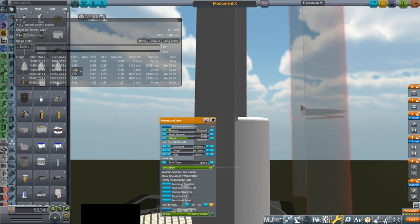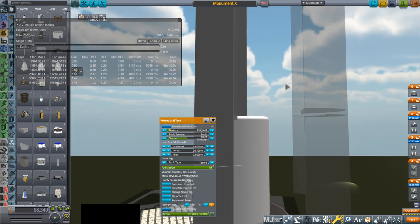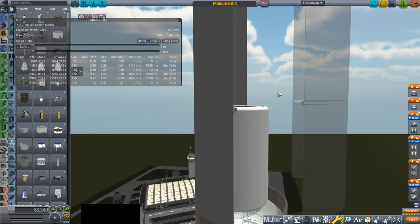Here we have a tank that's roughly 3,000 tons — it's 2,995 — simulating our Saturn V. This will be the best performance we're going to be able to get from this launcher, because any other payload is probably going to be more complicated than this one-part dummy tank.